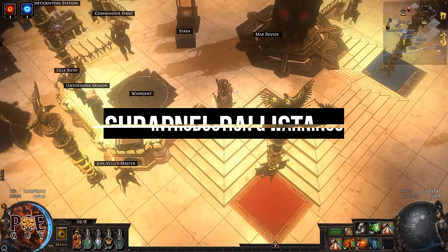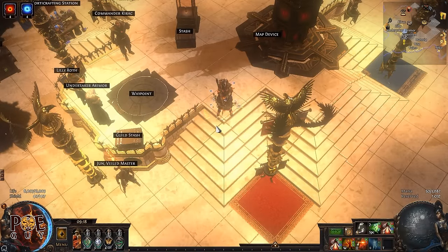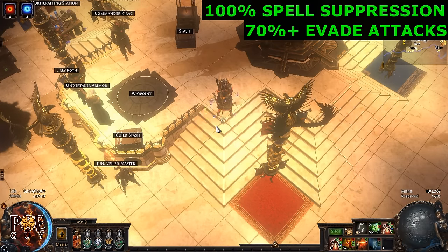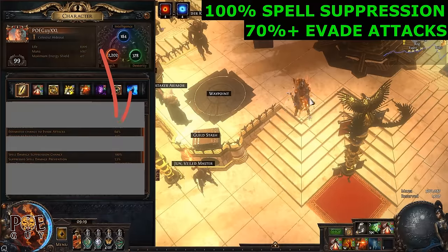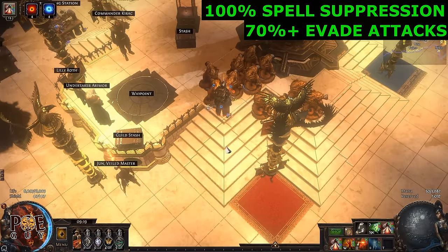Hello, welcome to the Shrapnel Ballista build guide. This is not your typical Shrapnel Ballista build — my variation comes with 100% spell suppression, which is big, and also comes with nice dodge chance. We can reach up to 70% dodge chance, as you can see in the defenses. With the flask cap we always have above 70% dodge and 100% spell suppression.